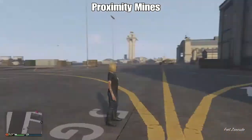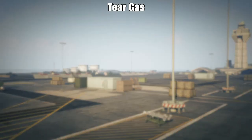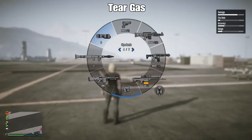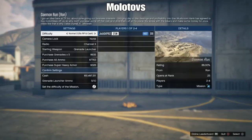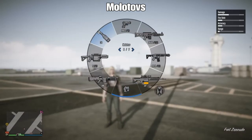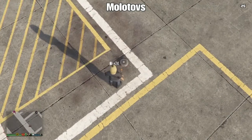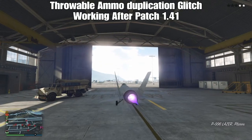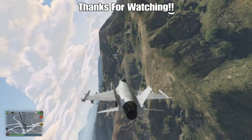For those of us in the glitch community, we don't get too many this easy. So this has been the Throwable Ammo Duplication Glitch, working after patch 1.41 in GTA Online. This is your boy JoshD for Prez, and as always, I'm going to leave you all with some gameplay. Thanks for watching, and I am out.